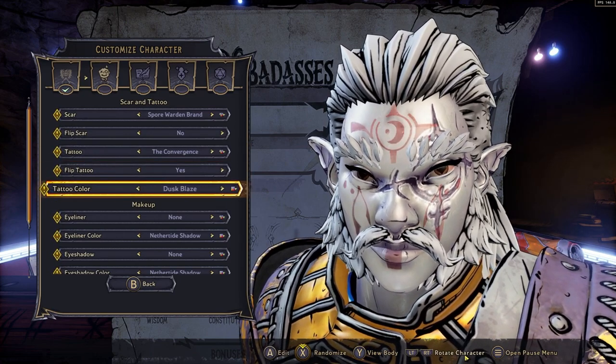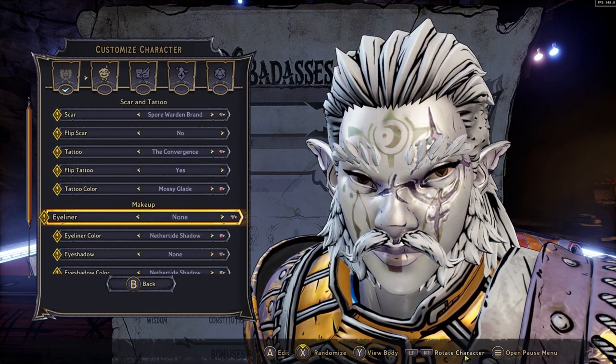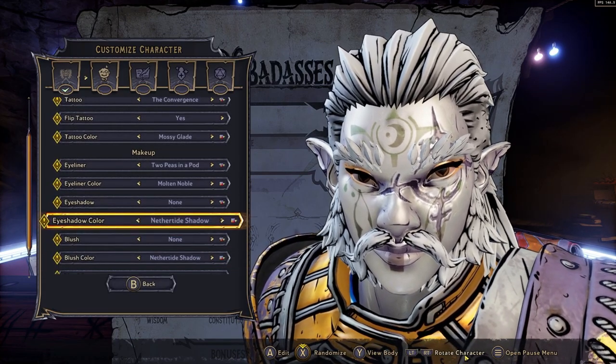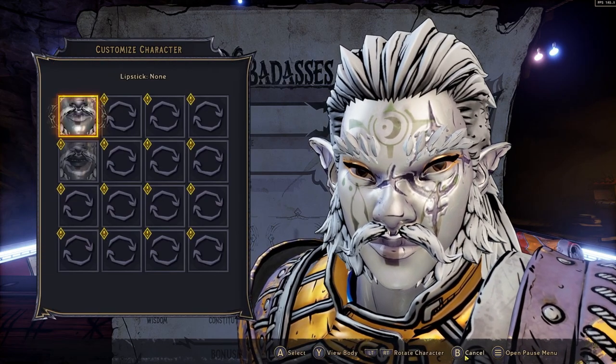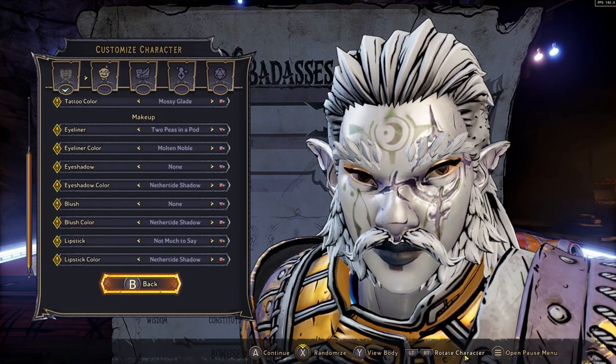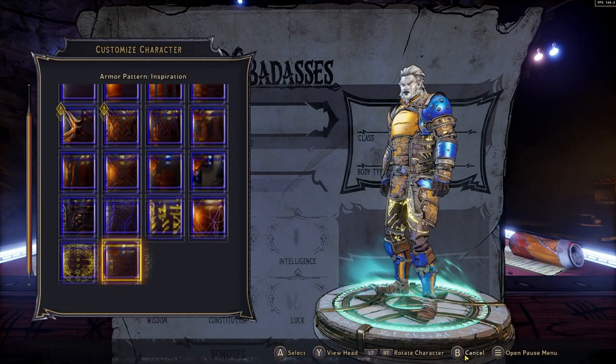You can also add things like scars and tattoos, and there should essentially be no two characters in this game that will ever look alike. Not only that, but this is all alterable, which means that throughout the game you will collect and obtain new pieces — new hairstyles, new mouthpieces, masks, and stuff like that — that you can add on to alter the customization.